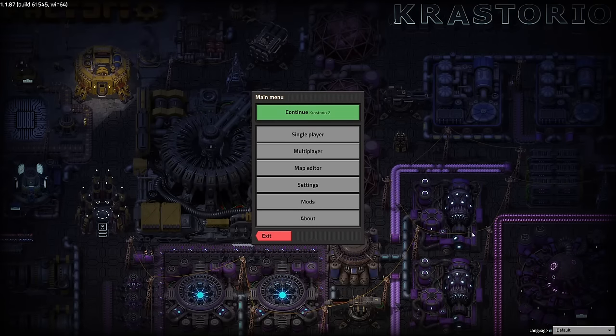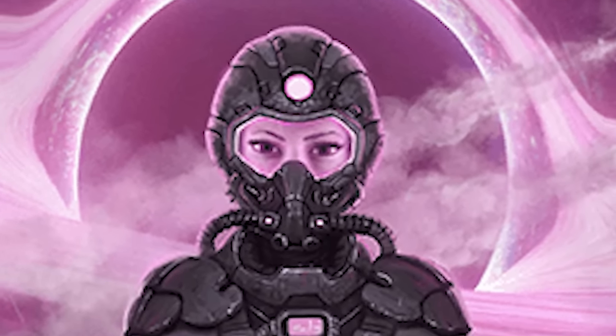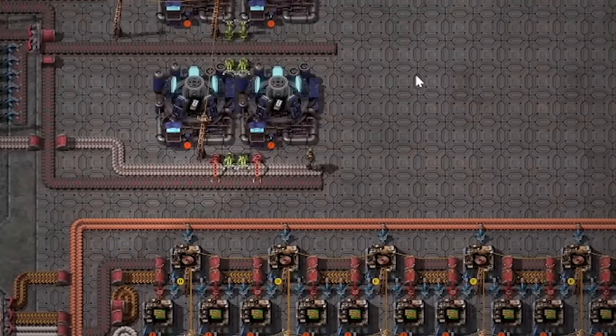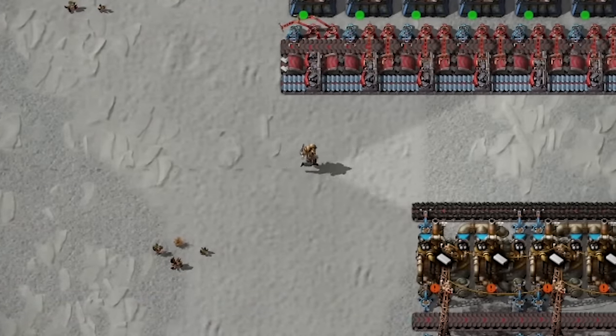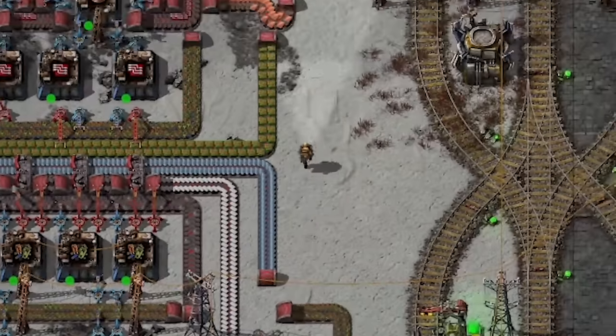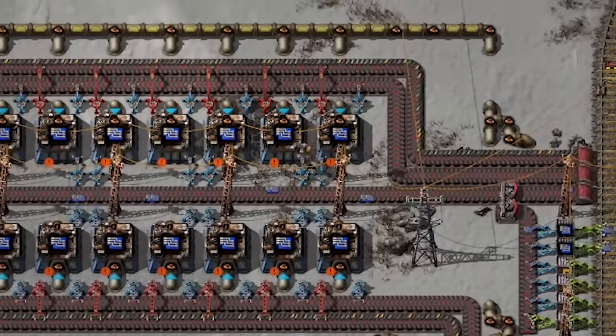Welcome back to Crastorio 2. Crastorio 2 is an overhaul mod for the factory building and automation game Factorio. If you don't know what that is, you're about to watch me play through three days of the game, so you're going to learn pretty quick.